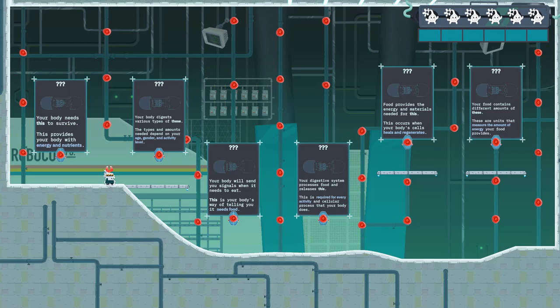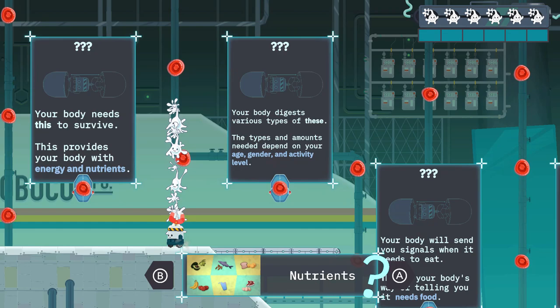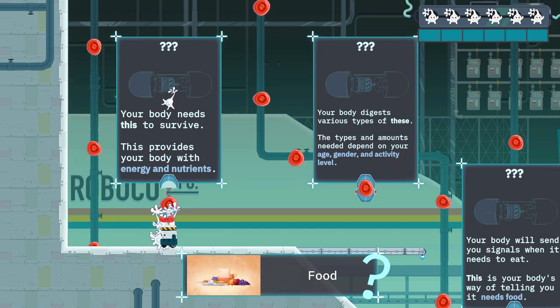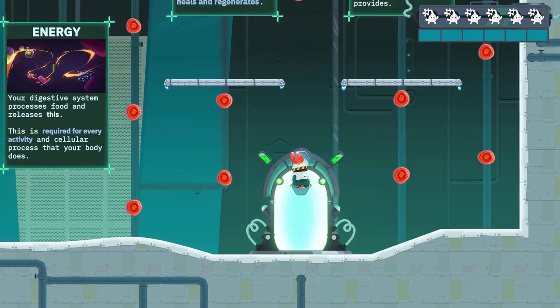Once you exit a level, you enter a room full of signs with various definitions. These definitions correspond with one of the white blood cells that you've collected. Each of these white blood cells has a keyword — for example, food, calories, or nutrients — and you simply use the corresponding keyword to match the definition and hook onto that sign in order to unlock new levels. You'll have to collect all of the white blood cells in a single level to complete them all. This does make the game feel a little bit like something I would have played in 6th or 7th grade science class, but I still kind of enjoyed it for that reason — a little bit nostalgic.